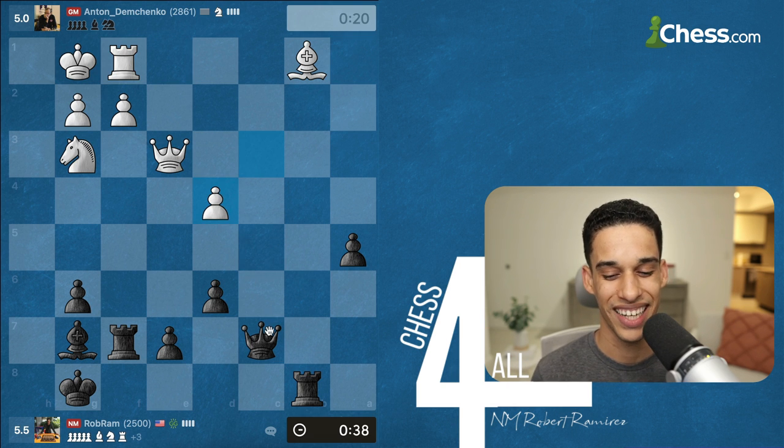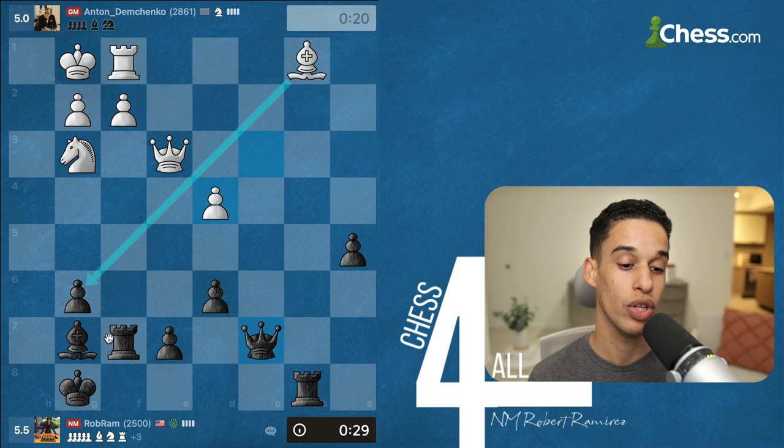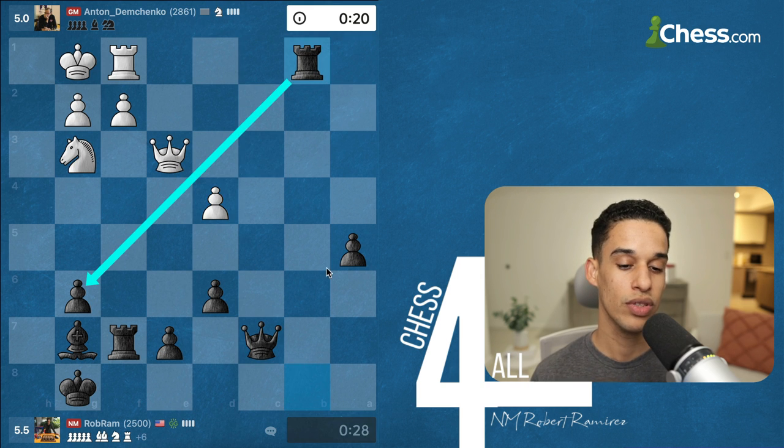I took and said forget about it — if I lose this game at least I could say I was up material. Taking on d4 gives an isolated pawn, but I really didn't like the pressure that the bishop was putting on g6, so at this moment I decided to get rid of the bishop.